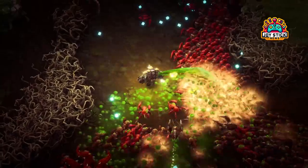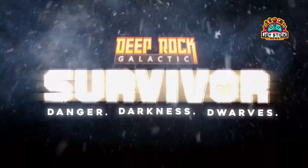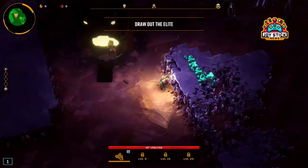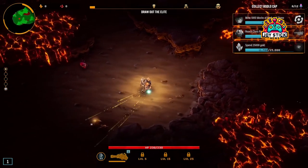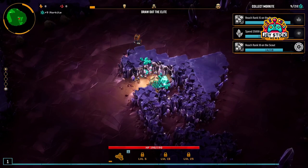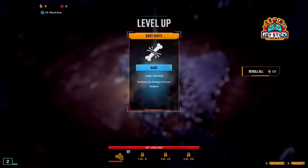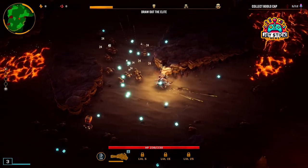Hey there, fellow rock and stone enthusiasts. Welcome back to Joystick News, where deep dives into gaming are just as thrilling as a drop pod ride into Hox's Roman IV. Today, we're gearing up and diving headfirst into the bullet hell chaos of Deep Rock Galactic: Survivor to bring you the ultimate gunner build's guide. Whether you're a solo player looking to hold down the fort or part of a team aiming to maximize firepower, these builds are going to make you a Glyphid's worst nightmare. So, let's get into it.